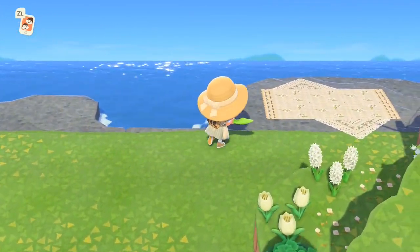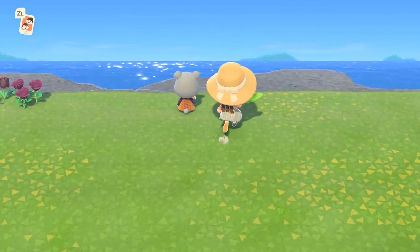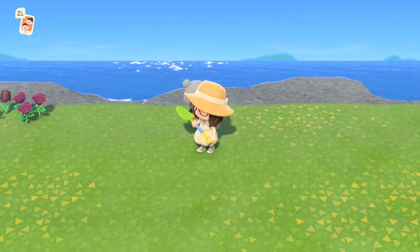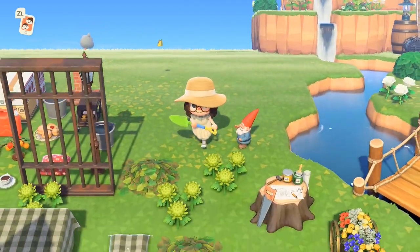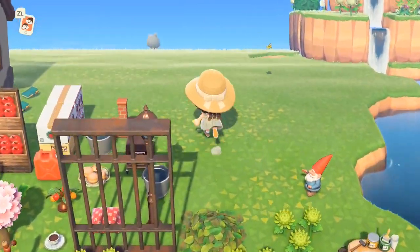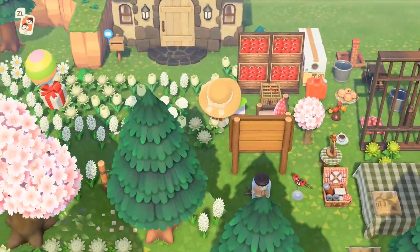I kind of didn't want to do an orchard as I feel like it's done quite a lot, but I was struggling with ideas to fill up my island. So I thought let's do this and try to make it as pretty as we can in this small space. Here are the items I'm using — very rustic colours, quite a bit of red, and lots of wood.